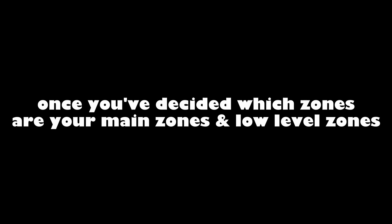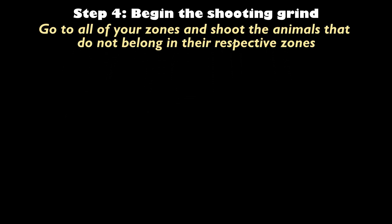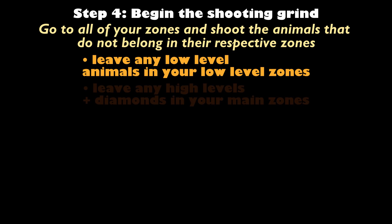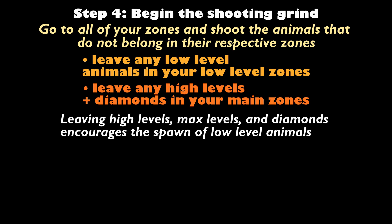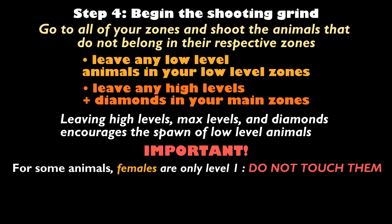Once you've decided which zones are your main zones and low level zones, if you have tents, begin setting them up. You should set your tents 200 to 250 meters away from the zone. Now comes step four: begin the shooting grind. Go to all of your zones and begin to shoot the animals that do not belong in their respective zones. Leave any low levels in your selected low level zones, and leave any high level animals — including your diamonds — in your main zones.